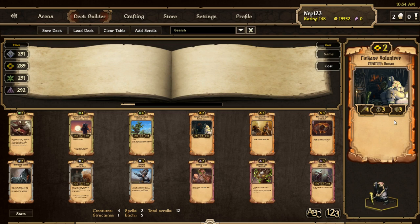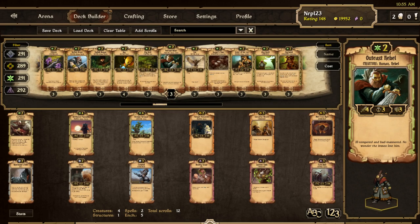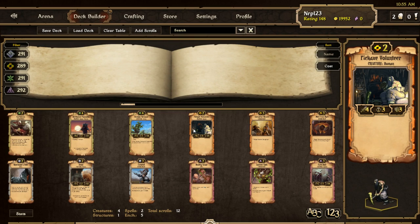3 health is pretty normal for a 2-cost, if not on the high end, but the 3 countdown is what really sets it as not so good. This is really just a clone of Outcast Herbal — it has the same exact stats. So we can guess if it's gonna be played, which means it might be played. Like, Outcast Herbal is in some decks, but most decks he's not in it. If you just switched around the attack and health values then he'd be played. But we don't usually see Outcast Herbal played, so I don't think we're gonna see Pickaxe Volunteer being played.